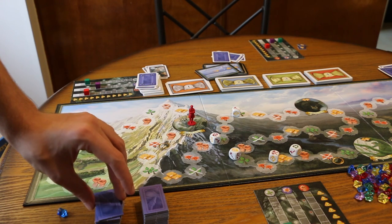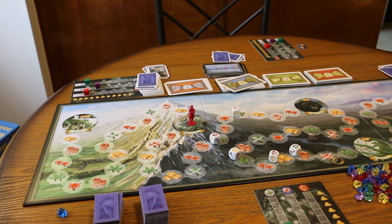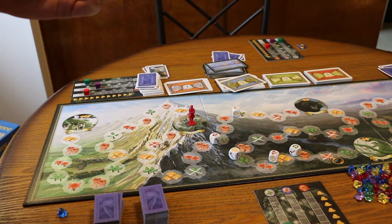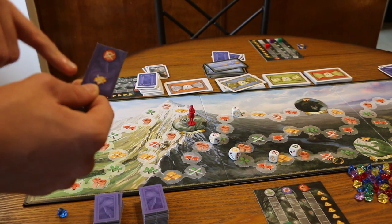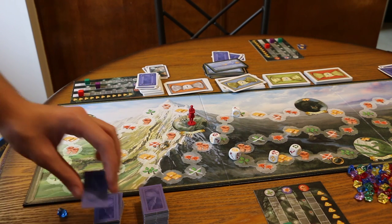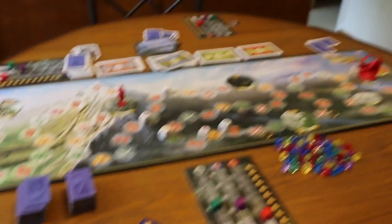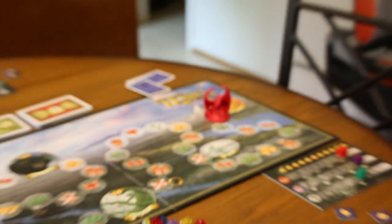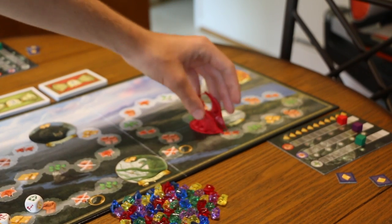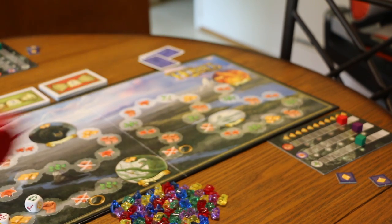One thing I didn't cover is the Smaug tokens. Say player two could not pay the lembas he needed — a Smaug token would be drawn. For example: 'Active player loses one attack and one lembas.' If he has no lembas, he just loses the attack. Some cards also cause Smaug to move a space. If Smaug moves all the way down to Lake Town before Bilbo Baggins gets 10 points, the game is instantly over and you have lost.